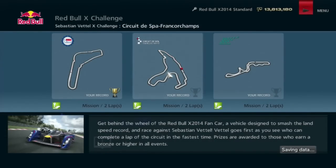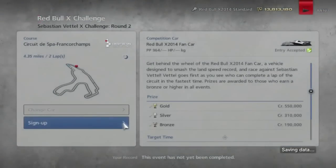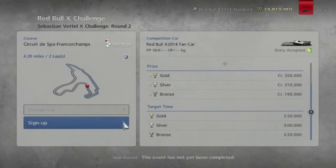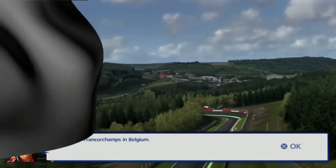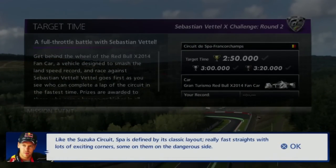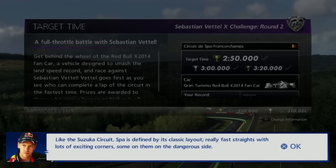Which is at Spa this time, replacing the Nürburgring in the GT5 challenge. We have to do two laps around Spa in two minutes fifty. Holy shit. So here's some info about Spa — this is Spa-Francorchamps in Belgium. Like the Suzuka circuit, Spa is defined by its classic layout with really fast straights and lots of exciting corners, some of them on the dangerous side.